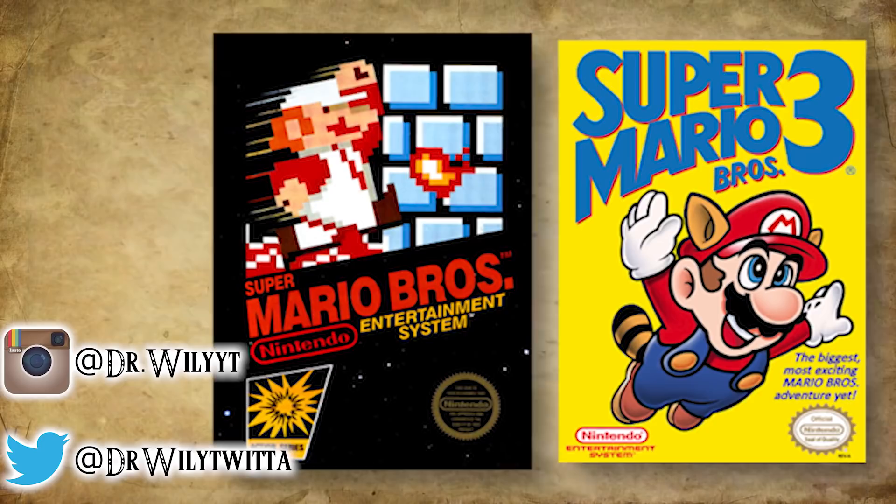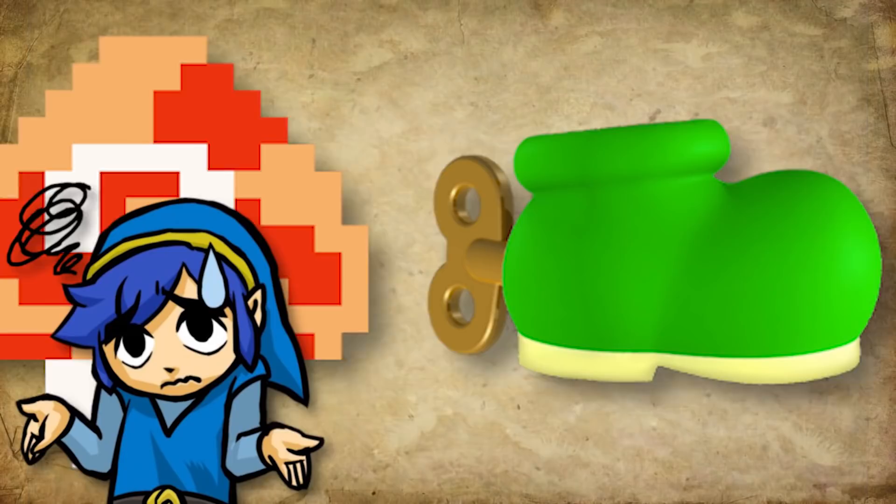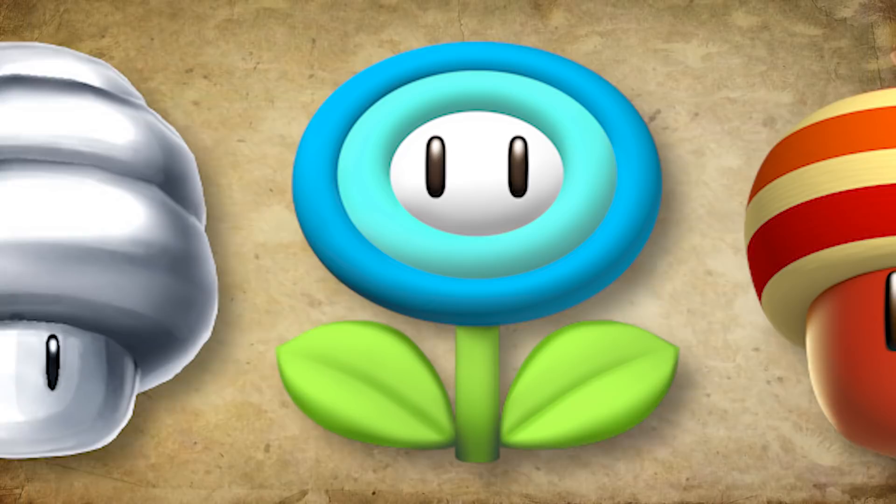Boot up almost any Super Mario game, and within maybe two minutes of playing, you will encounter a power-up. So clearly it's an important thing in the games, and some titles don't even function anymore without them. However, they aren't always that well-designed or even fun to mess around with, which can be a real shame. So what we're going to do today is find out which ones in the series are the absolute worst.